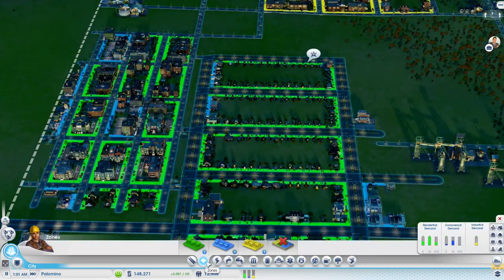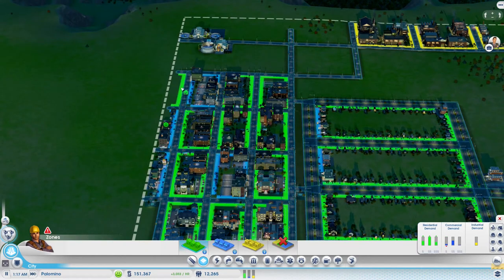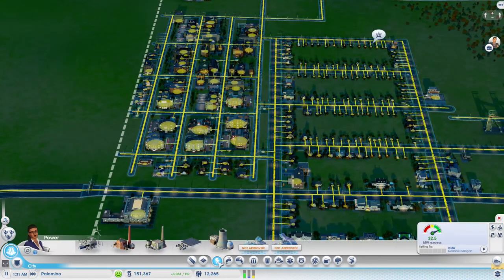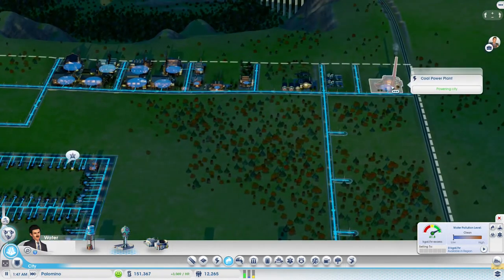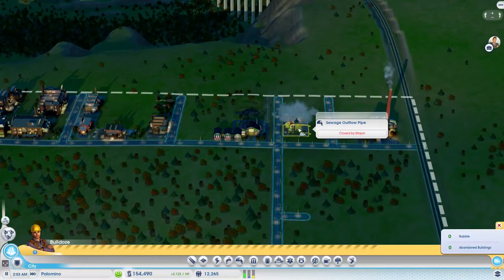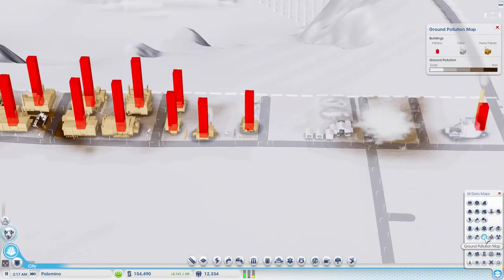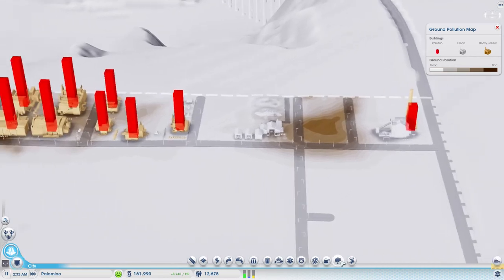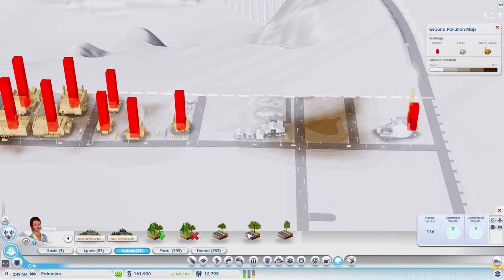No crazy congestion, although the timing is a little weird there. A few more homes right there, maybe a little bit right there also - let's get as many people in as we can. Let's save some money here - we're going to need more for this whole power plant situation. Might as well destroy these buildings - we're not going to need them. No more outflow pipes. Let's see how much ground pollution they have caused, because that's definitely something here.